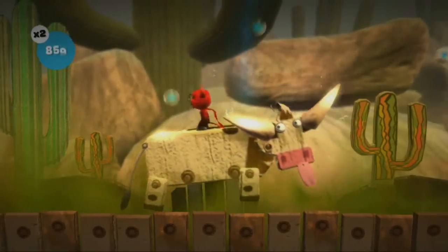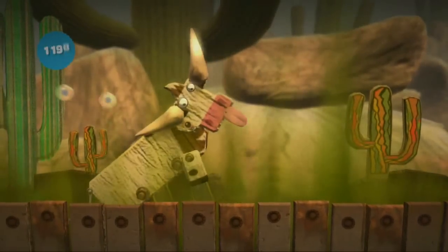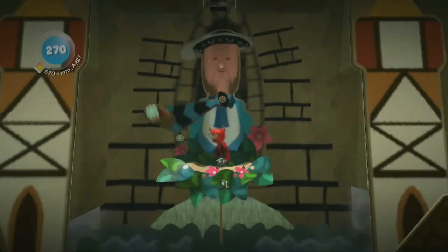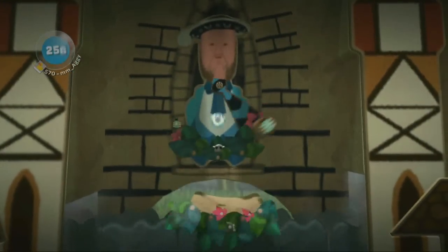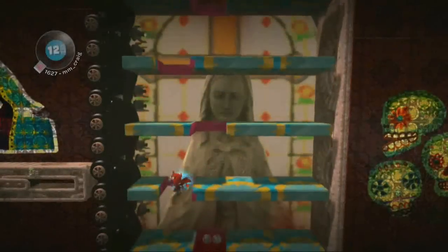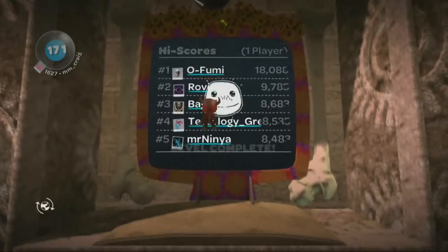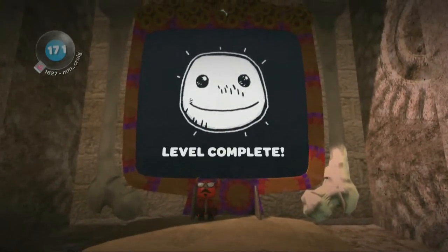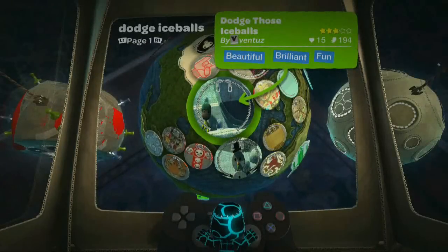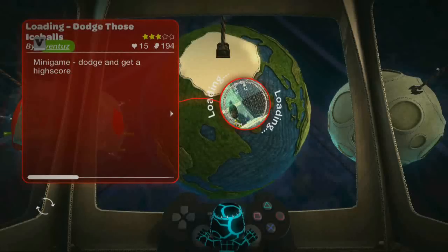Survival challenges are mini-games where you must survive for as long as you possibly can. Examples of survival challenges from the story mode in LittleBigPlanet include tie skipping, meerkat bounce, and the dangerous descent. There are several things you'll have to include in the level in order to make it a survival challenge, and we're going to detail those here so that you can have a go at making your own. After that, we'll check out some survival challenges that have already been created by your fellow creators in the LittleBigPlanet community.